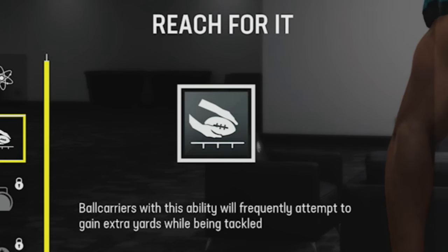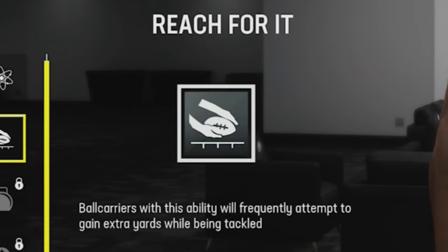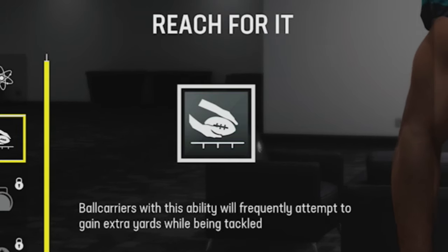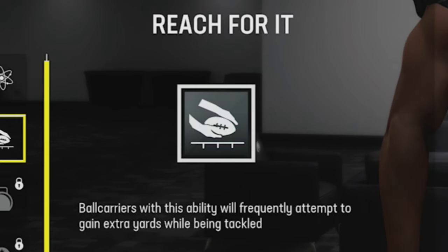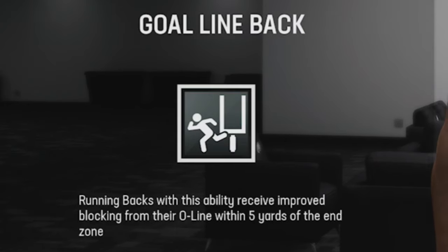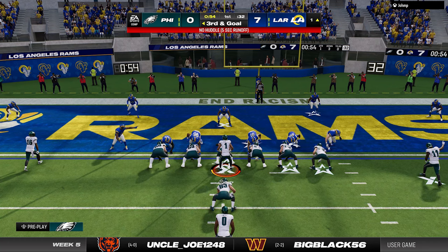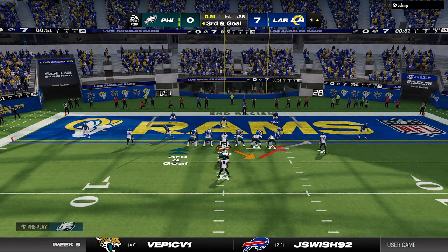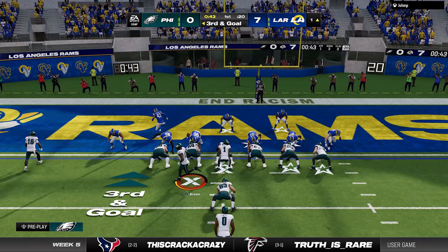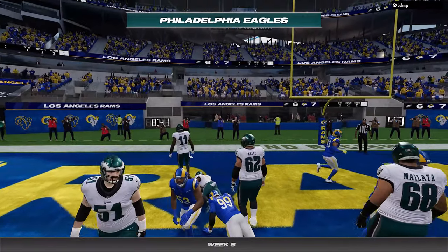The way I like to play, I use my run game to keep the chains moving and stay ahead of schedule — things like getting second-and-short or third-and-short, or in critical situations like fourth-and-inches. For that I like 'Reach for It,' which is a very underrated ability that gets you those fall-forward animations throughout the game. You also have 'Goal Line Back,' which gives improved blocking throughout your entire offensive line inside the five, helping you score in the red zone. Scoring touchdowns and getting first downs are the two most important things in the game.